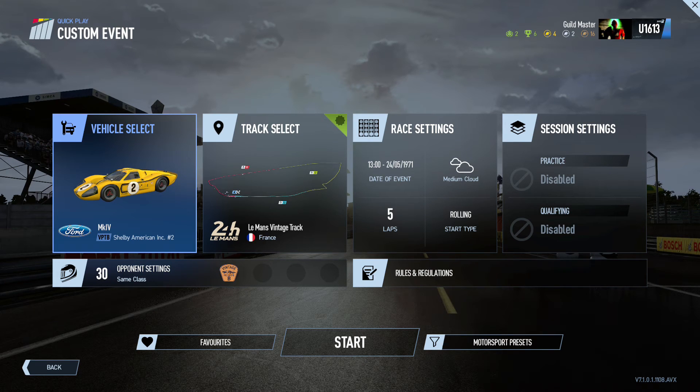Hello, Guildmasters here, and welcome to Project Cars 2. With the release of the Ford vs Ferrari movie coming out November 15th, I thought why not recreate it here in Project Cars 2? The movie is based off the 1966 24-hour of Le Mans, where Ford won its first constructors. So why don't we try to do the same thing?